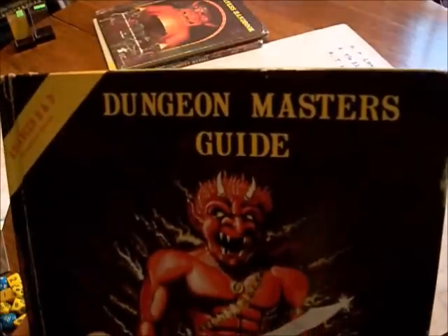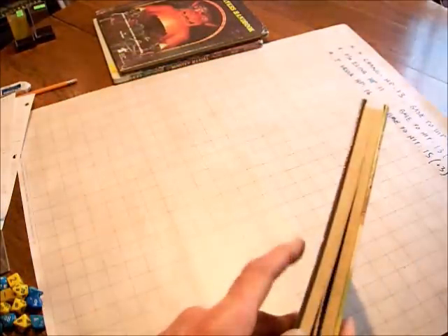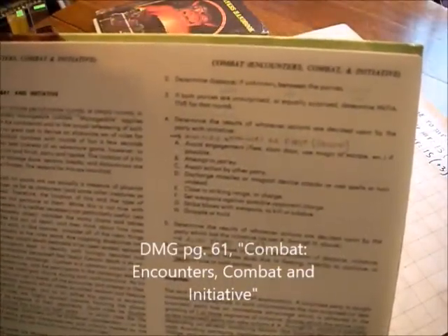So here we have the Dungeon Master's Guide. We're going to do a simple combat of three characters versus a Minotaur today. I try to be as by-the-book as I can be, but as many of you probably know from forums like Dragon's Foot, the idea of by-the-book initiative in AD&D is kind of ludicrous. But here is how I do it, and I hope it's at the level of complexity that most of you would enjoy.